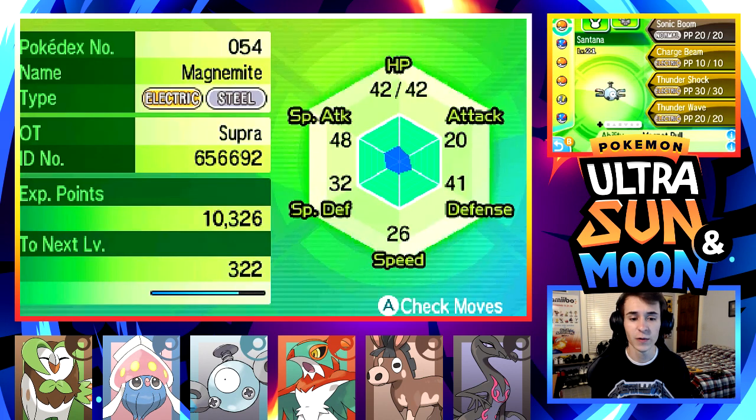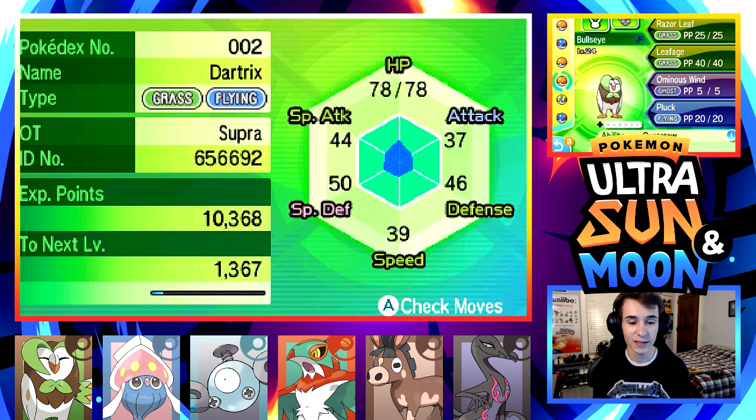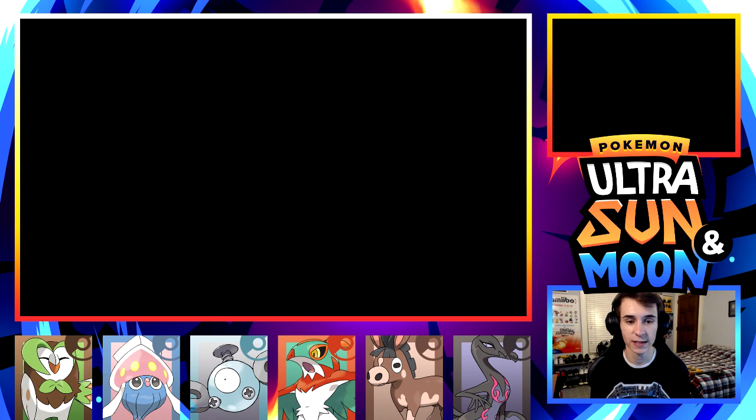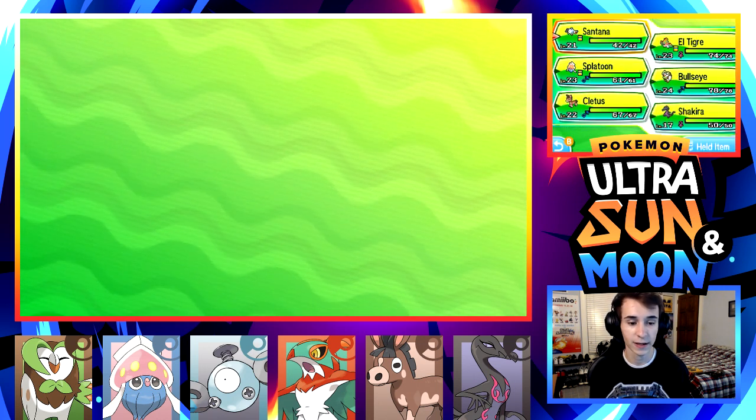We have Santana the Magnemite, LTG the Hawlucha, Splatoon the Inkay, Bullseye the Dartrix, Cletus the Mudbray, and Shakira the Salazzle. Hopefully Shakira will get up to par in the near future so we can use it in Mallow's trial. For now, we'll just lead with Santana because it's the lowest level mon on our team.